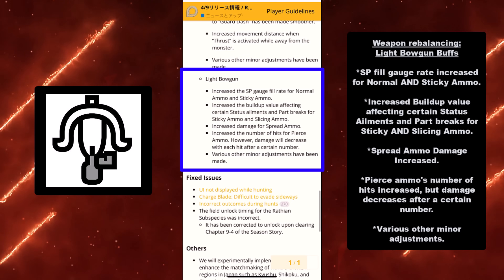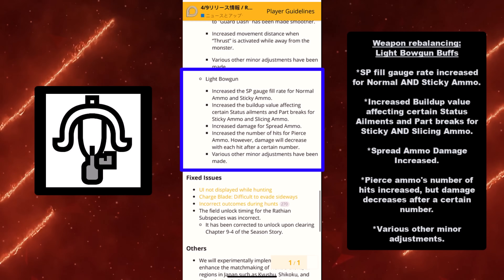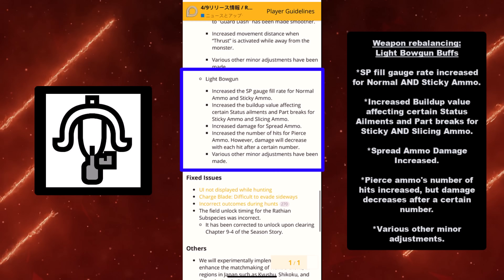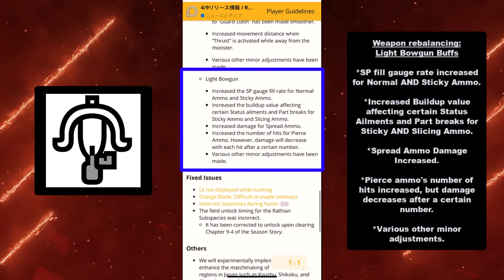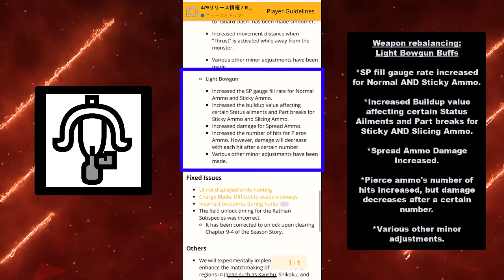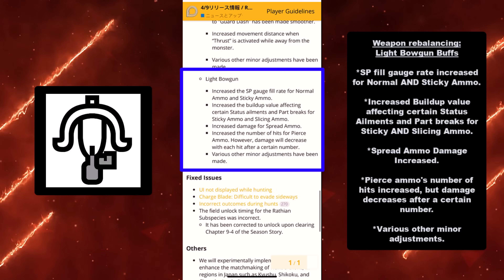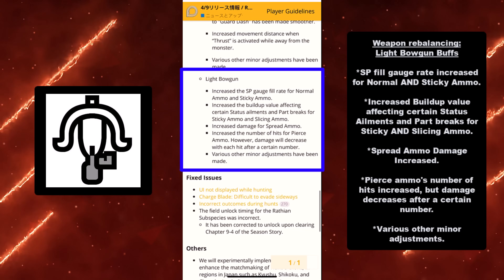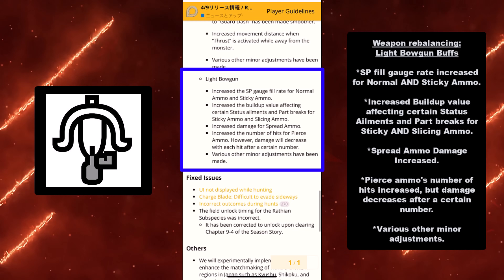Pierce ammo's number of hits increased, but damage decreases after a certain number — so it operates a lot like a bow where your first couple of shots do more damage and then the rest that pierce through do less. It's pretty cool that not just pierce ammo but all ammo types actually got a buff, and it's really cool to see the Light Bowgun finally getting the respect it deserves.